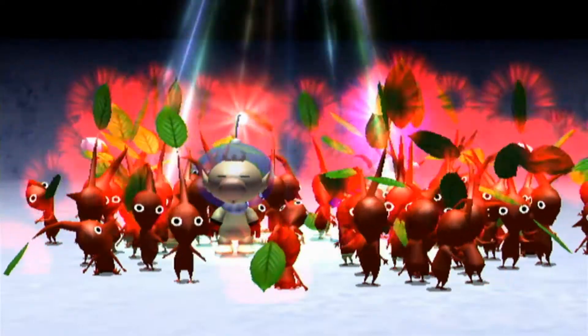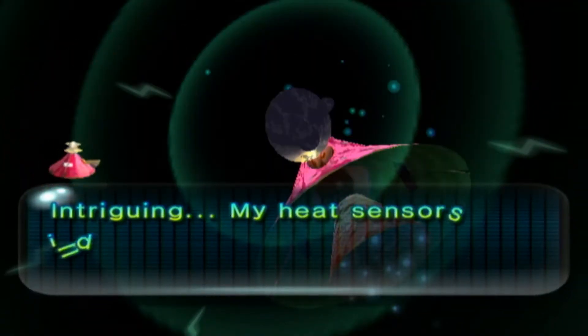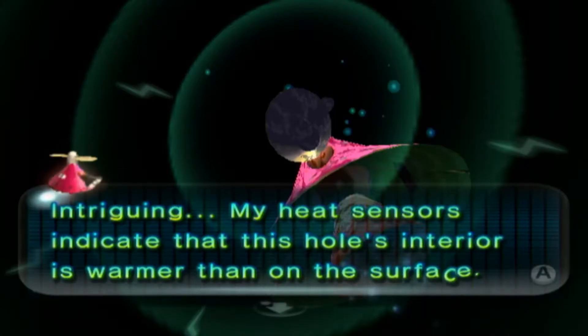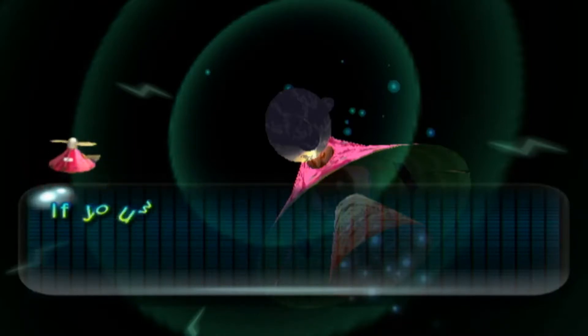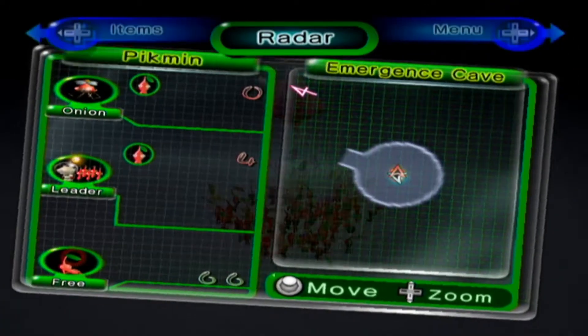Sub-level one: the Emergence Cave — our very first dungeon. I did a bit of a cut there because I had a really big interruption — the cats were screaming, yeah, that was the wrong time for that. My heart senses indicate this whole intruder is warmer than on the surface. If you press the plus button you can actually pause and also use it as a map, but we haven't explored much yet.